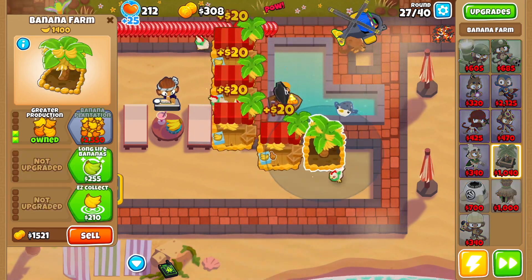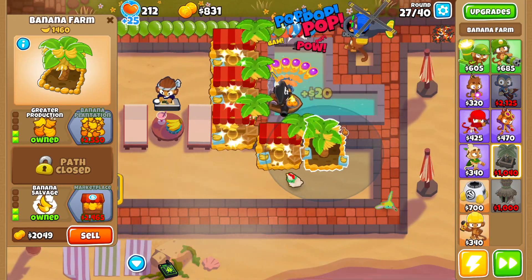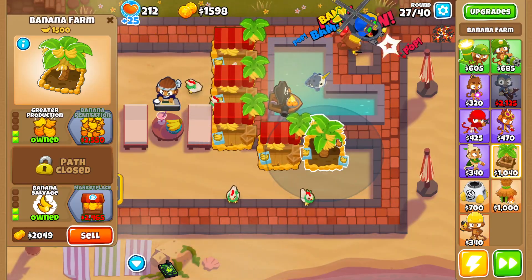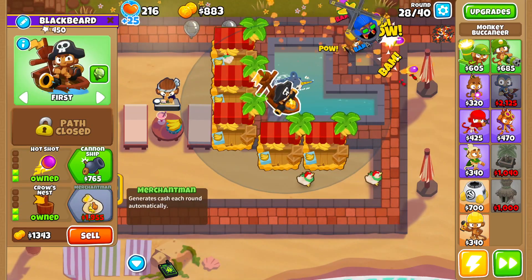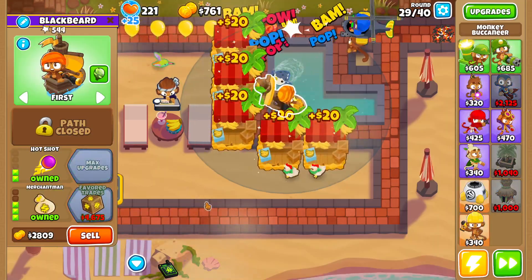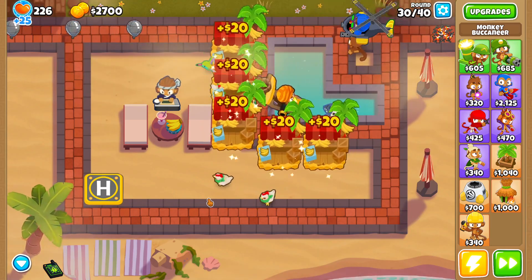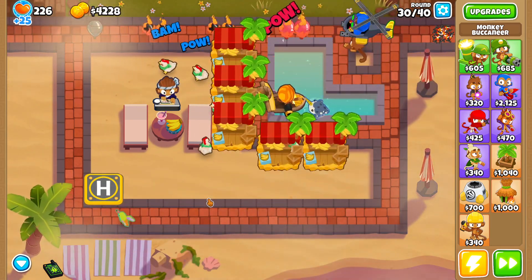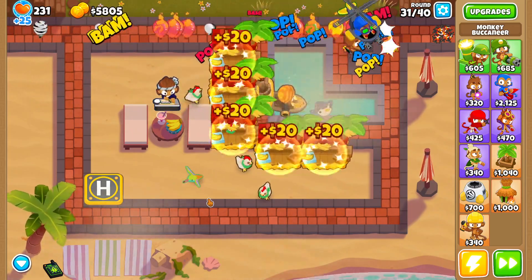Now we can make the last guy a marketplace. Then we will make our boat a 0-4-0 Favored Trades. That way, when we sell back the marketplaces, it's even more money in our pocket. The more money you have, the bigger the regrow farm you can make, which means the faster you get the achievement.